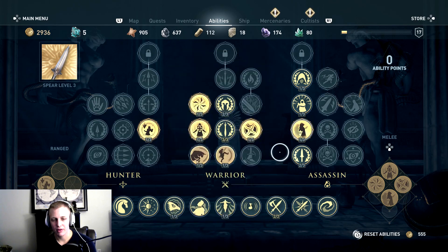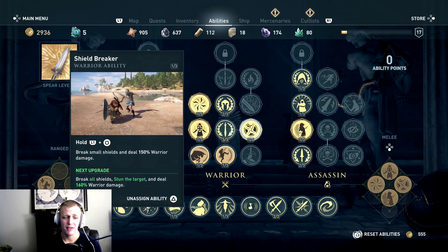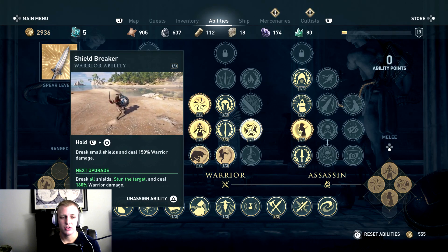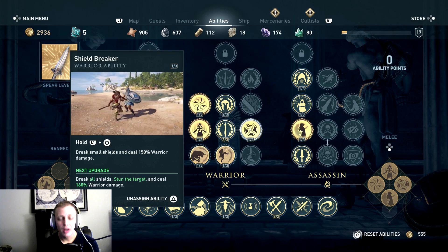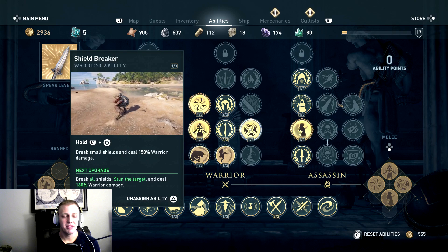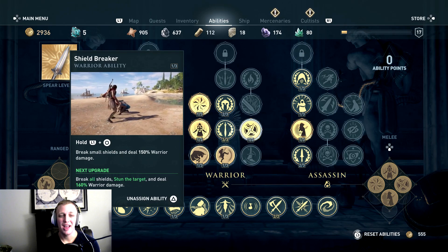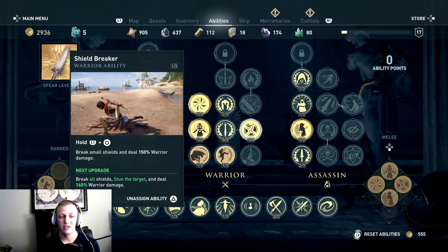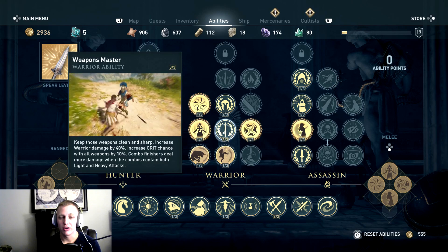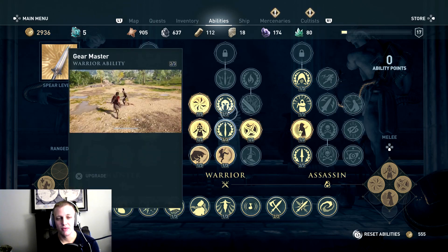When it comes to warrior abilities, a big one I like using is the Shield Breaker. If you played Assassin's Creed Origins you know how important this is. You're going to want an ability to break the shield — it's going to take any enemies at equivalent level, let you toss that shield away, and really lower their impact in battle. You're also able to increase warrior damage overall and crit possibility.